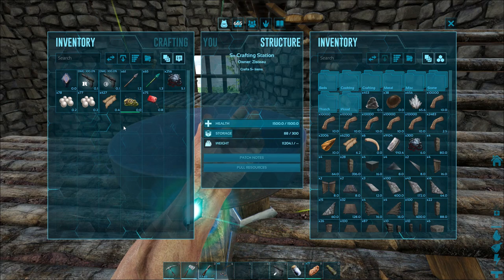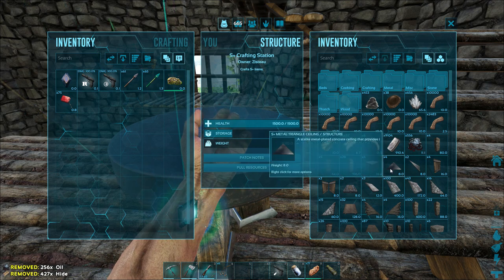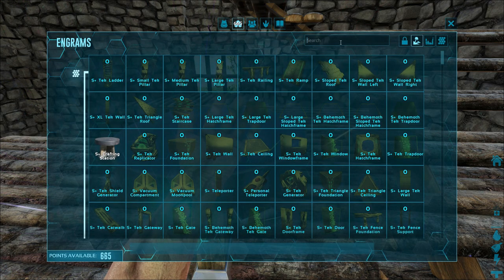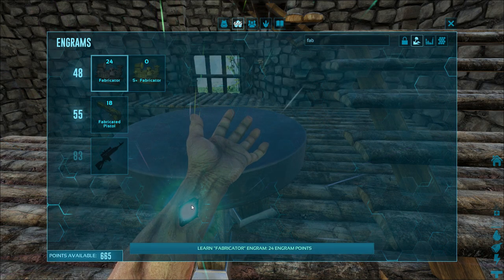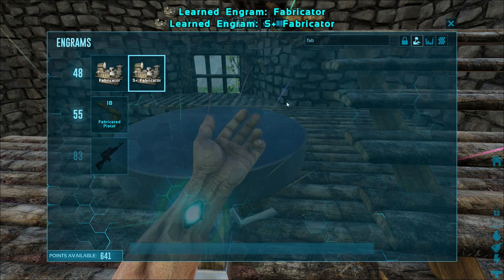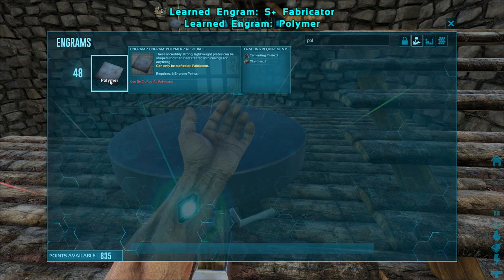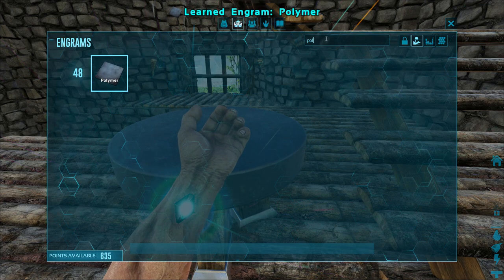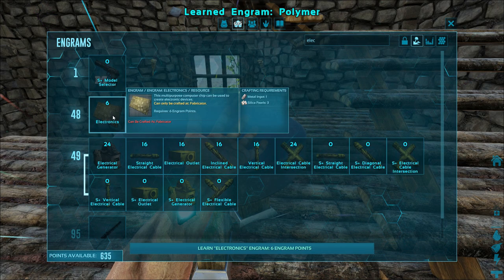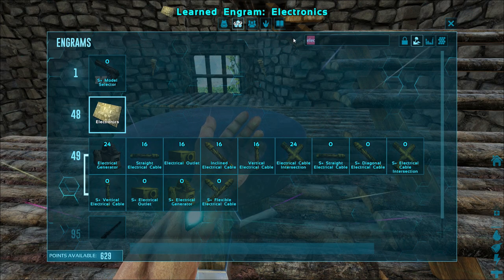Let's go into the engram list and learn a bunch of stuff. We want the fabricator - the S-plus one, of course, whenever we can. Then we want polymer, even though we're going to go kill some penguins to get the organic stuff. And electronics - I guess there's no S-plus version of those because you don't actually place them. We probably need to get the electrical generator as well, straight cable, vertical cable, S-plus straight cable, S-plus vertical cable, S-plus generator.